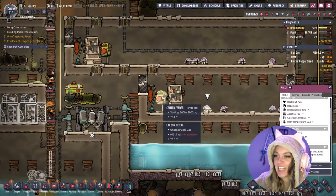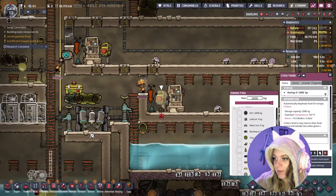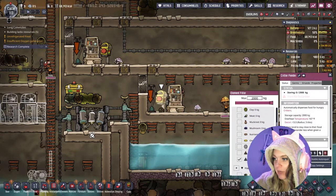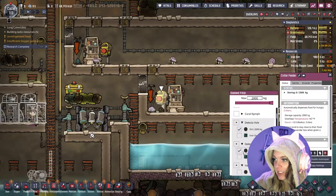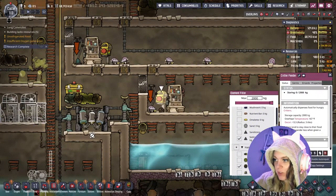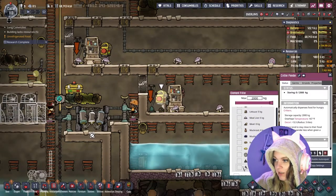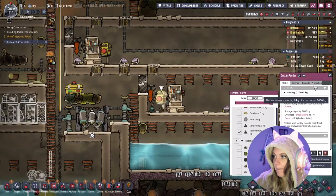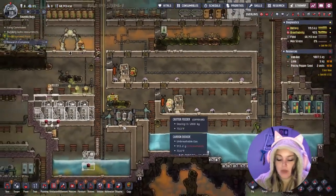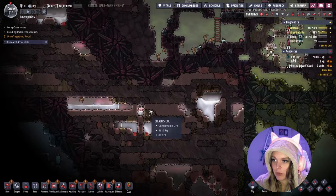I just looked it up — we actually want smooth hatches, which means we want them to be eating sedimentary rock. I'm not sure we have any honestly, so we'll go ahead and set sedimentary rock on this. It says we don't have any, but for now we'll just do that one — they can still eat dirt and then we just have to look out for sedimentary rock.